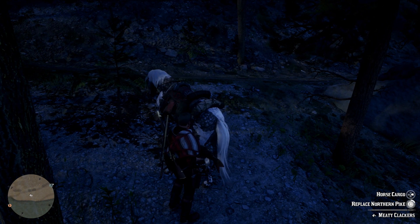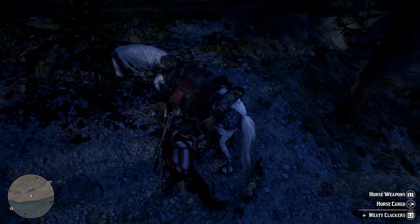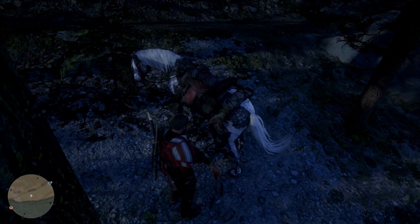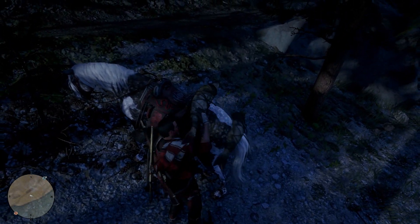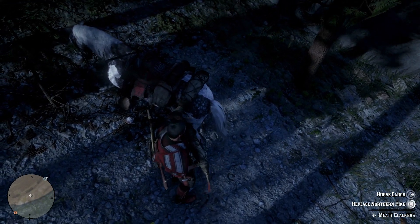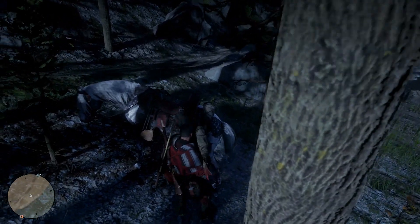We got ourselves two northern pikes. Now let's replace this — one drops, pick that bad boy up and replace it. There we go, that's the little glitch there. If you stand really close to your horse when you're picking them up, it should theoretically pick up quicker. Doing it on a hill actually really helps. This spot right here, the fish drops in a perfect spot. When you get close enough to your horse, you can glitch pick it up, and you're going to be able to get a lot more money per hour if you're able to glitch the pickup.